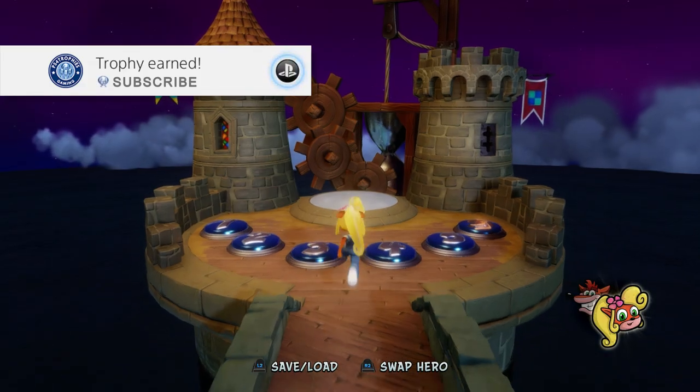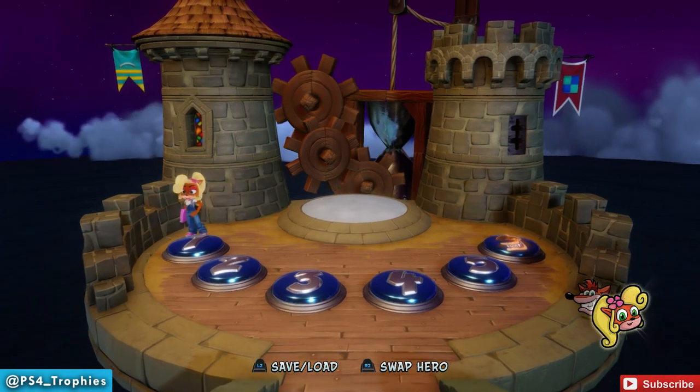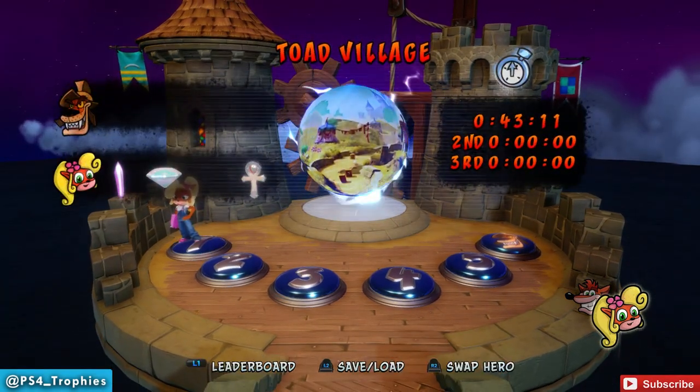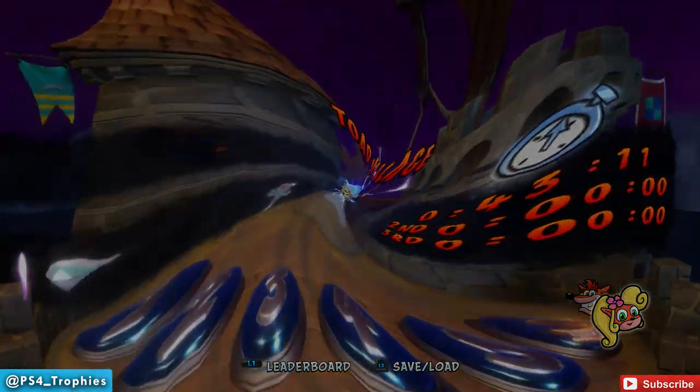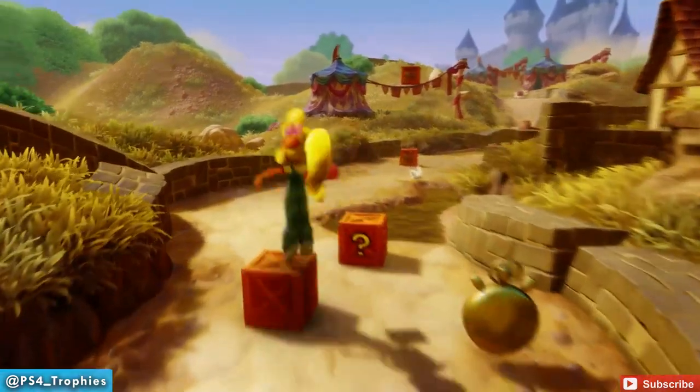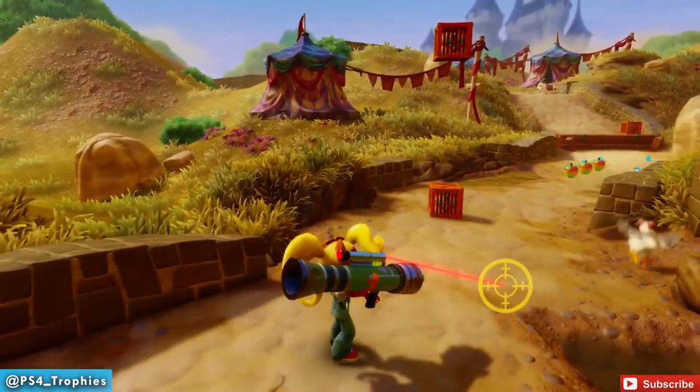Hello everyone, Brian here at PS4 Trophies. We're in Crash Bandicoot 3: Warped, and we're going to earn the Trigger Clicking Good trophy. We're going to do this in the very first level, Toad Village. In order to get the trophy, you need to shoot five chickens in a single level — well, we're going to shoot the same chicken five times in this first level.